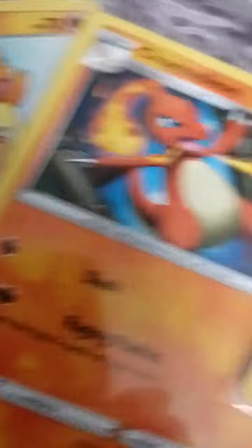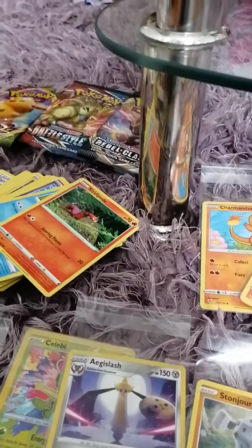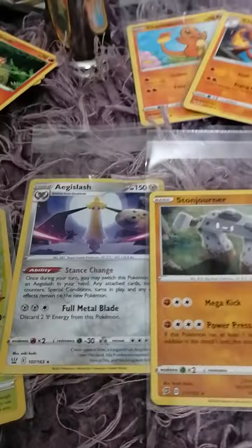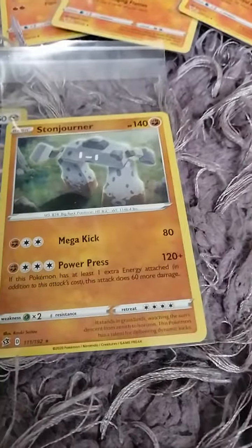Then the Charizard family: Charmander, Charmeleon, and Charizard. Then all the holographics - those are McDonald's ones so ignore them for now. There's a Steelix holo which doesn't look holo but it is - you can see the effect now. Then Celebi amazing rare - these are really expensive on eBay but cheaper on Amazon. Then Aegislash V, Aegislash hollow, and Stonjourner, which is my favorite holo right now.